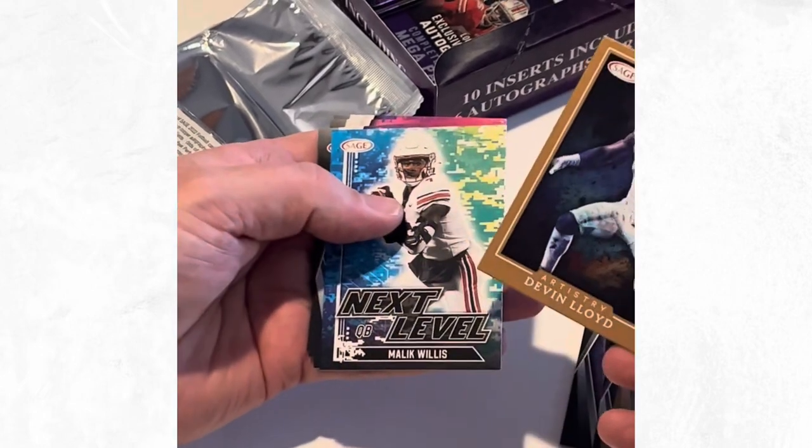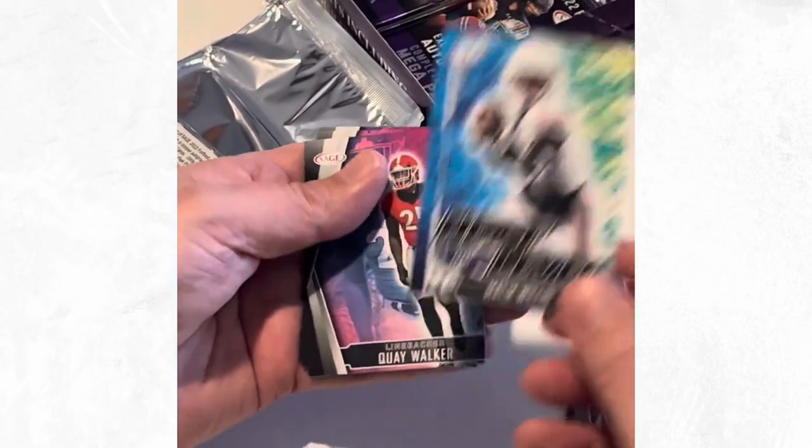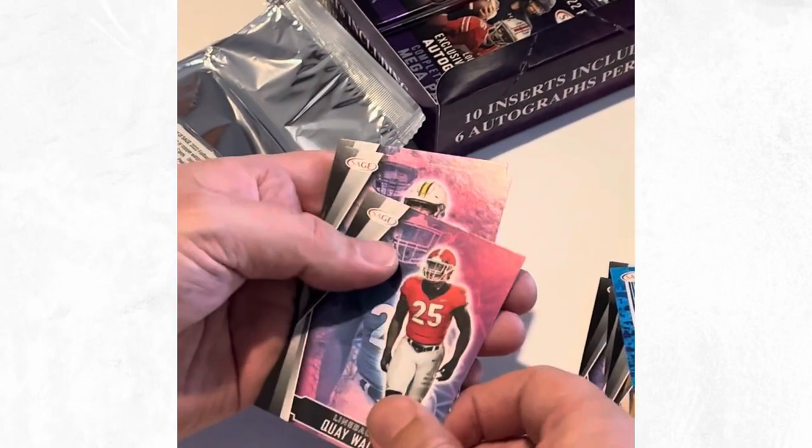Drone forward Next Level. Haskins again, so we're getting a few repeats. Lloyd, another Malik Willis - so if you like Willis you're doing well there.